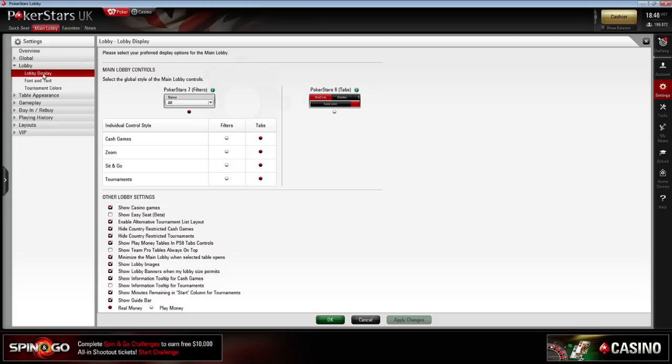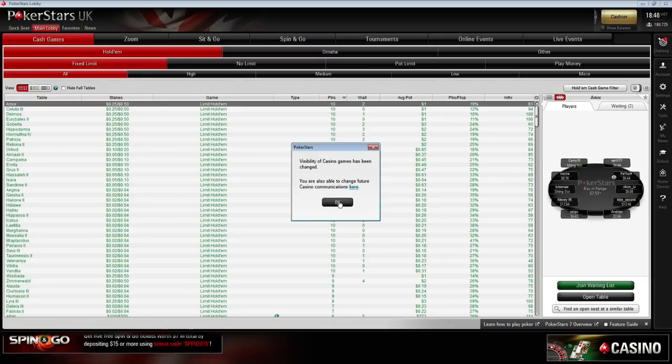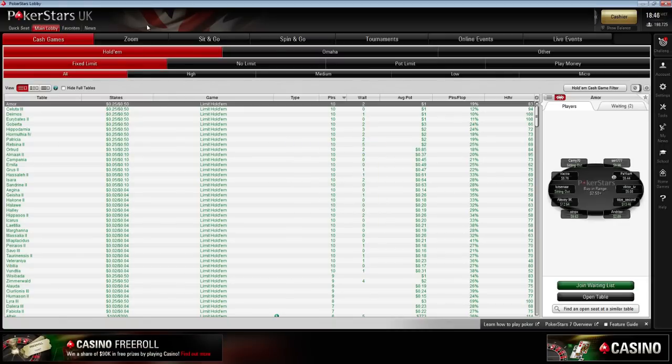On the left you've got lobby — display lobby settings. You've got your full lobby settings here and just at the bottom, 'show casino games' — uncheck that, apply changes. The visibility for the casino games has been changed, and that tab is gone.